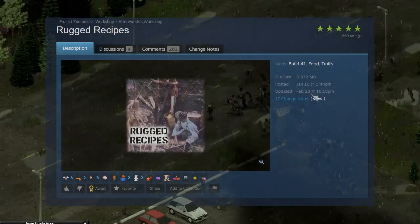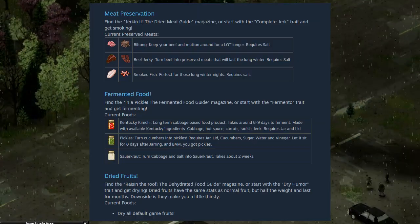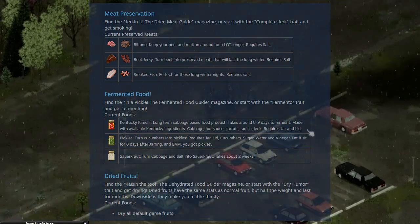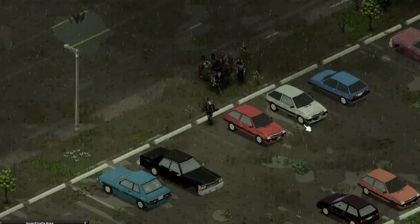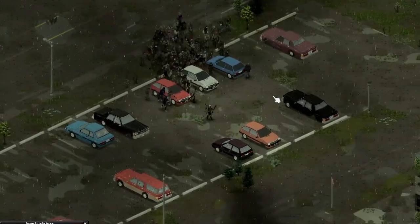Number four is Rugged Recipes, which adds more fermentation options as well as drying and preserving meat — something our ancestors learned to do to maximize their food supply and prevent it from going bad. With this mod, you can lengthen the time it takes for food to rot, something really important considering there is no refrigeration out in the wild and Zomboid doesn't really take outside weather into account.